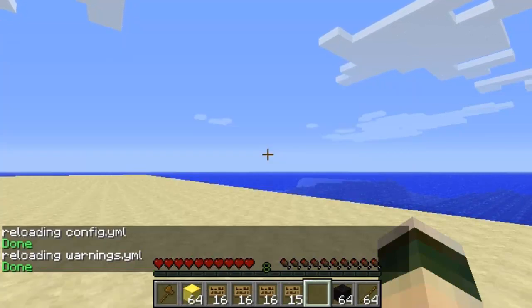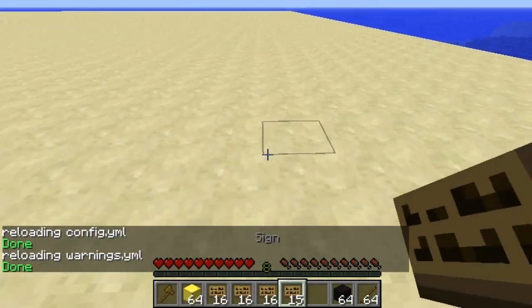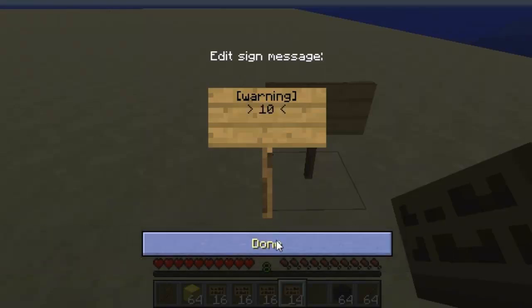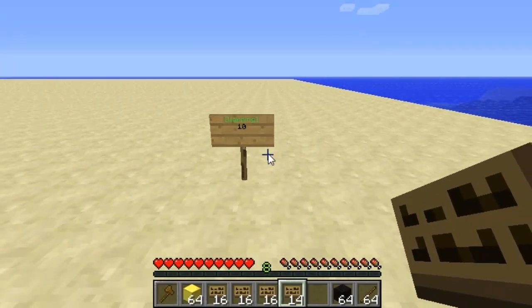So I'll quickly just reload it, and now I'll de-op myself as well, just because currently it doesn't work with ops. There is a warning system as well — if you do a sign with 'warning' and then the cost, this is how much a player has to pay to get rid of a warning.